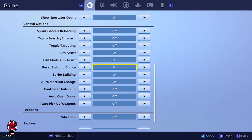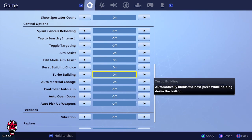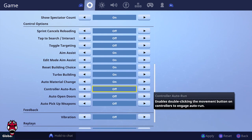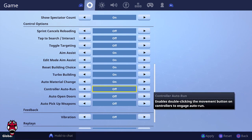Reset building choice is on, though it doesn't really matter if you use Builder Pro since you can switch builds freely anyway. Turbo building is on. Auto material change is on. Auto run is off — if I'm in a fight I might forget it's enabled. They did add a little icon when auto run is active, but it's not something I want to get used to. Auto open doors is off — it gets frustrating because the door auto-opens when you approach it and then you accidentally close it.